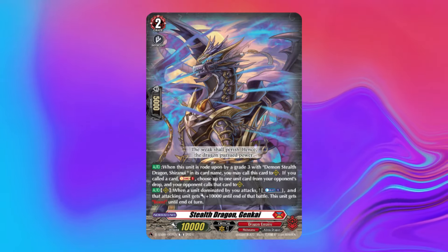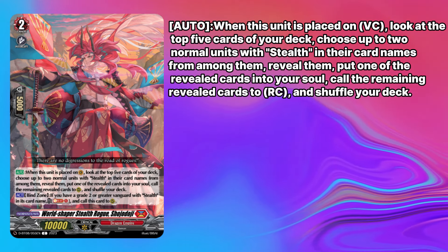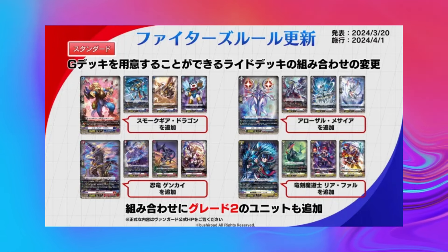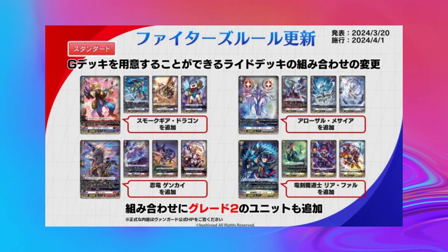Shiranui has tossed out its original grade two in favor of the Shoujo Doji grade two. This card checks the top five cards of the deck and puts one stealth in your soul and calls a second. It's important to note that the strength of this interaction has already prompted a response from Bushiroad, as the JP side has created an entirely new fighter's rule that states you must play the full ride line,